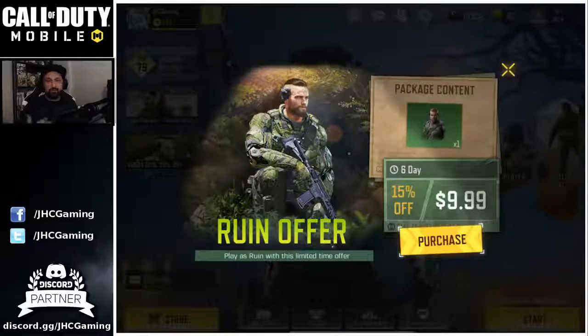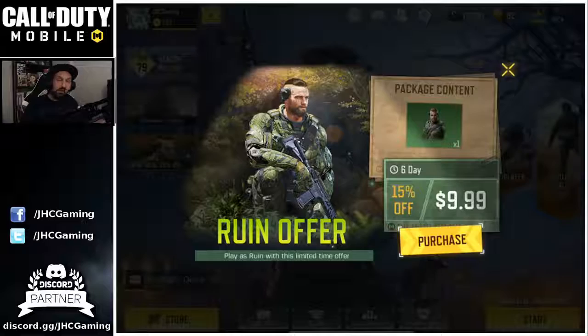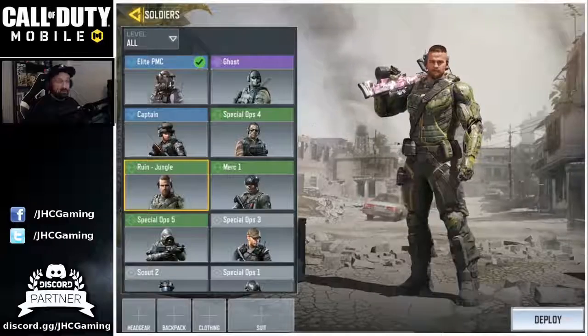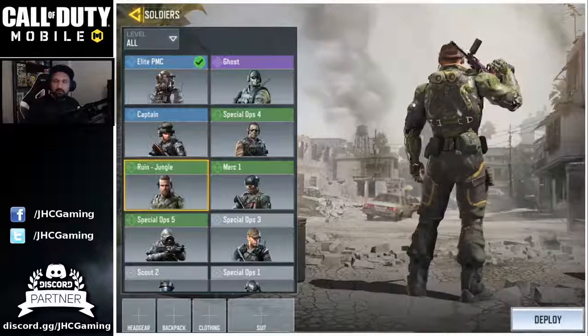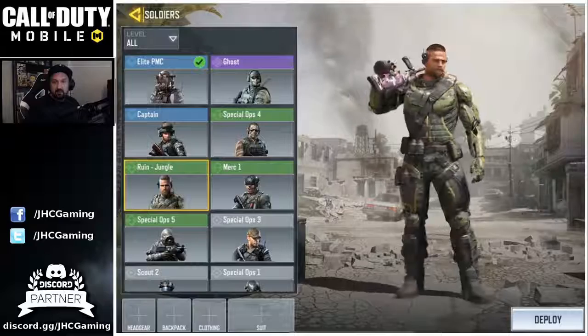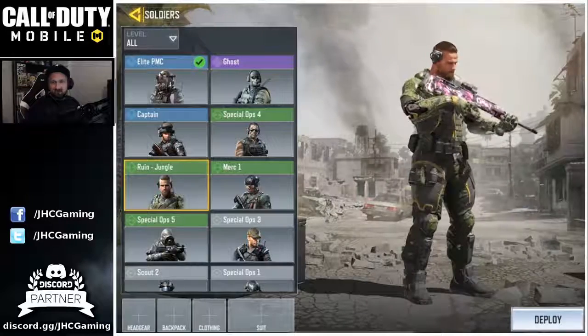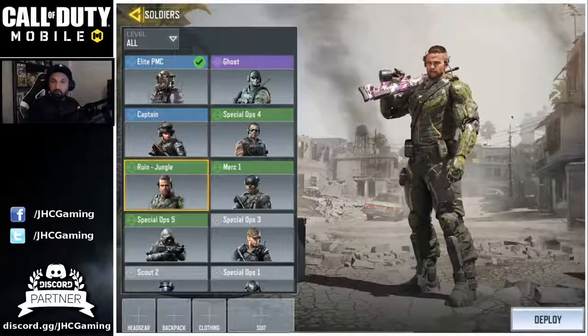There's a 15% off deal in the shop, and a new Ruin skin - you can play as Ruin with this limited time offer for $9.99. I'll go ahead and purchase that. Here's the new character skin - I love character skins! I've seen this one in some leaks on Twitter. Really cool looking skin. Leave a comment below - are you gonna buy that one for $10, yes or no?